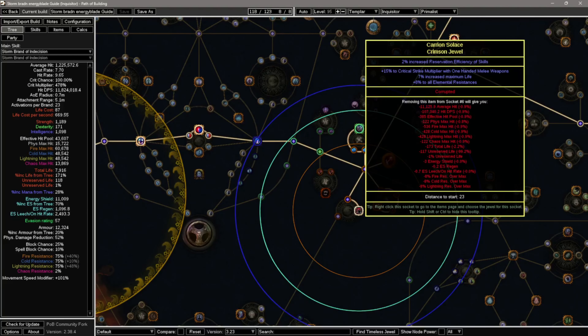Next let's take a look at our jewels. On the normal ones you want to go for life, resists, energy shield, or strength and int. A big note here is that you will need one jewel with increased reservation efficacy of skills as an implicit to be able to fit in one additional aura. Keep that in mind.